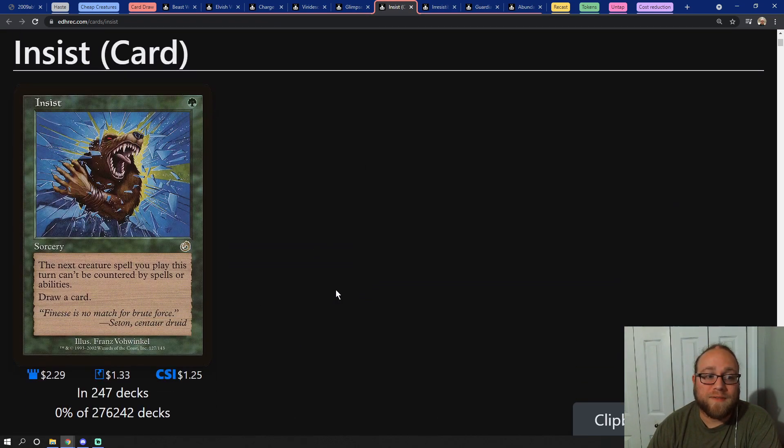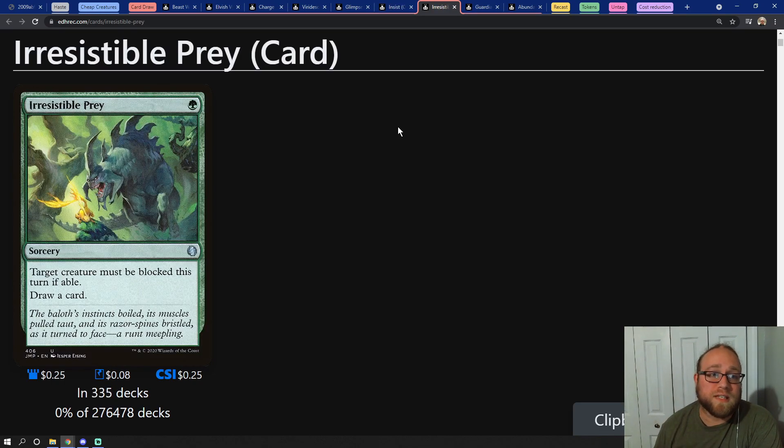Next up we have Insist, which is another cantrip-type spell — one mana, draw a card — but it also reads: the next creature spell that you cast this turn can't be countered by spells or abilities. This card is amazing in the deck because they can't counter our commander when we go to cast it. Then we have Irresistible Prey, another cantrip spell — this one's a sorcery — and it reads: target creature must be blocked this turn if able, draw a card.